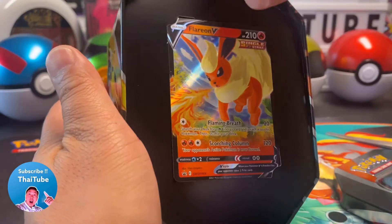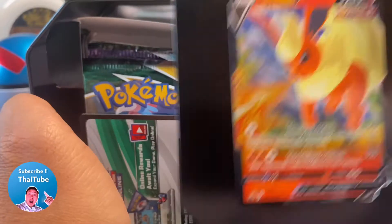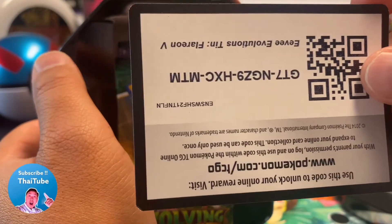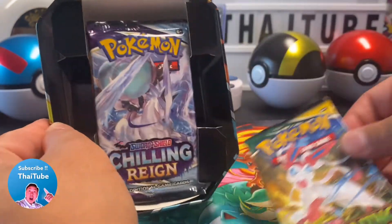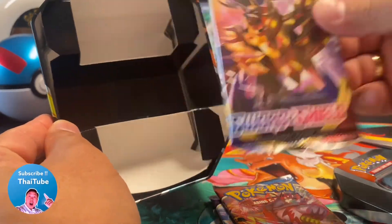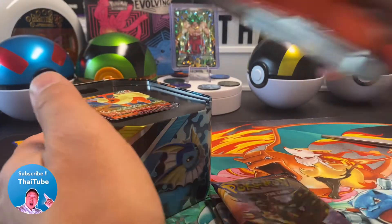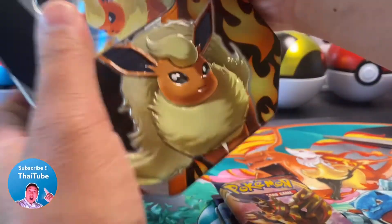It comes with this beautiful Flareon promo — super nice, I'm gonna keep it in the case for now. Here is the code card for you guys. We have an Evolving Skies pack, a Chilling Rain, a Battle Styles, and a base Swords and Shield. Without further ado, let's get cracking!